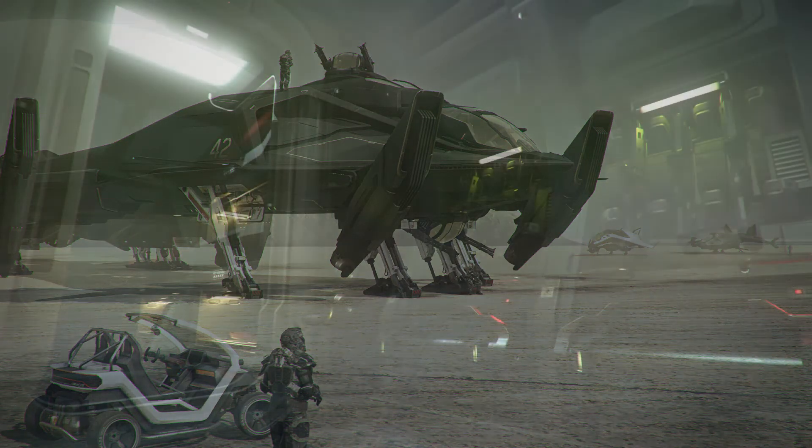modules that included a forward dropship module where an unknown number of players could be dropped out of the bomb bay doors with all their military gear. They also had forward and rear cargo compartments and living quarters, front and back. The living quarters may have some type of quest NPC transport element, but we're not quite sure yet.